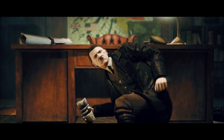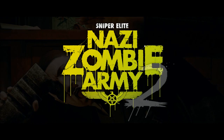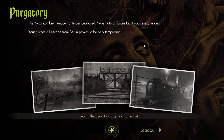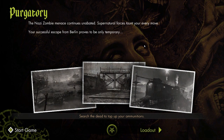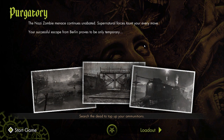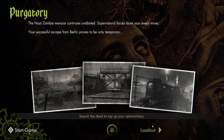Here they come. That's such a cheesy intro. The story: the Nazi zombie menace continues unabated, supernatural forces taunt your every move, and your successful escape from Berlin proves to be only temporary. So it looks like this picks up where the last game left off — you escaped from Berlin, but Nazi zombies are still everywhere. Now we can start the game, but we also get to pick from a loadout.